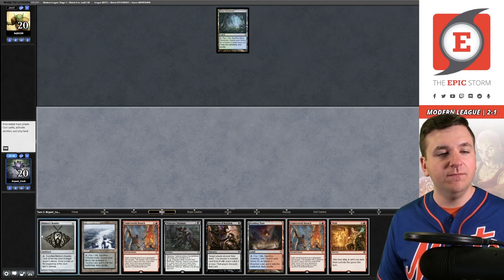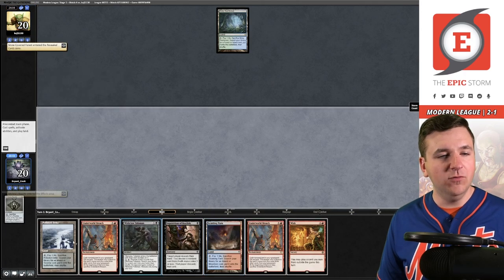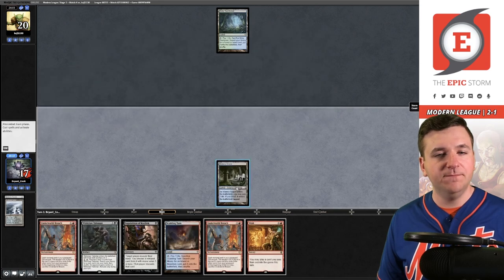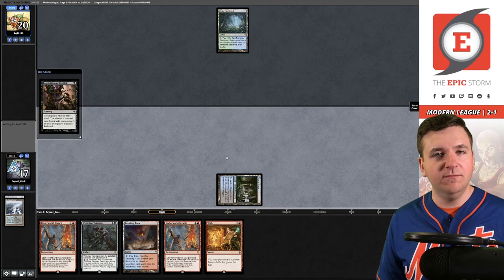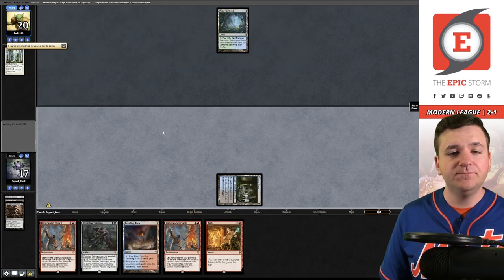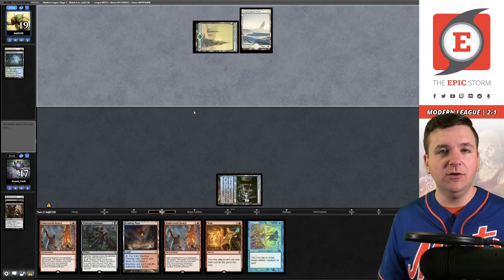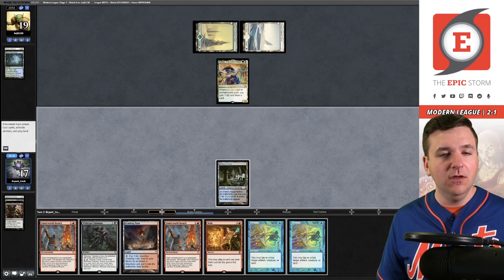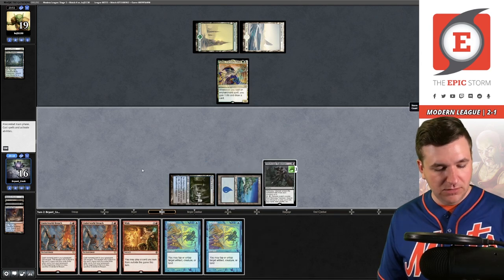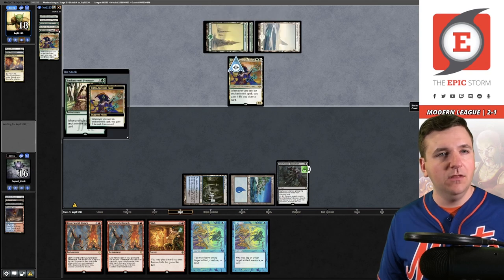Misty Rainforest, pass. Bobble targeting them — basic Forest. Wish is a clunky draw here; most of our hand is pretty clunky, we need to find Twiddles. Rest in Peace and Solitary Confinement — let's take the Rest in Peace. Pass the turn. We found one Twiddle — good start. They play their legendary creature. We have a turn three wrapped up as long as we can fade a bad enchantment. Wishclaw Talisman, pass the turn. Charismatic Vistas — we've got it!